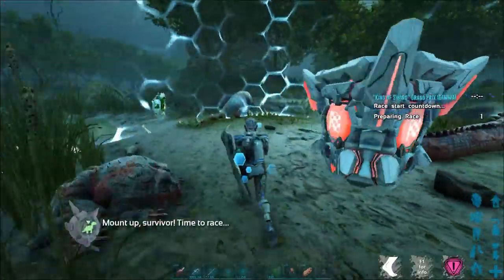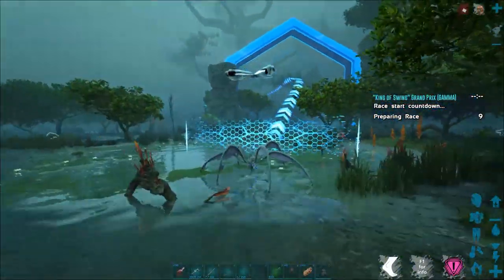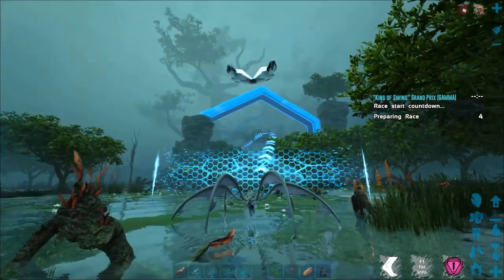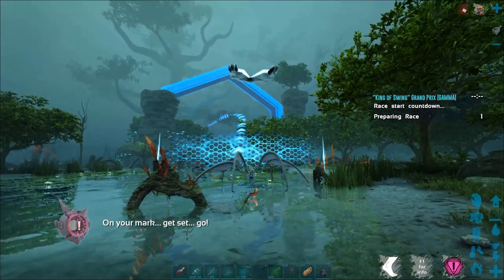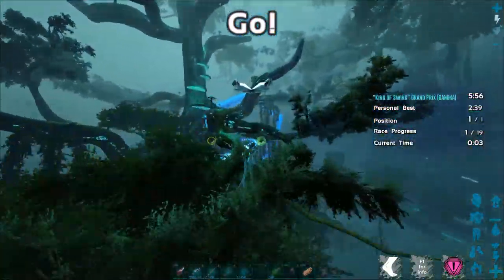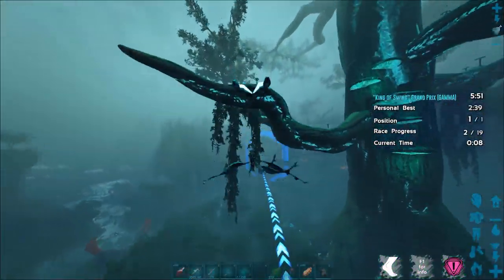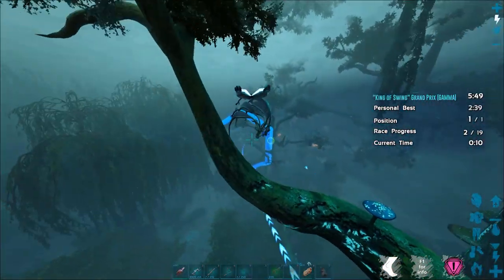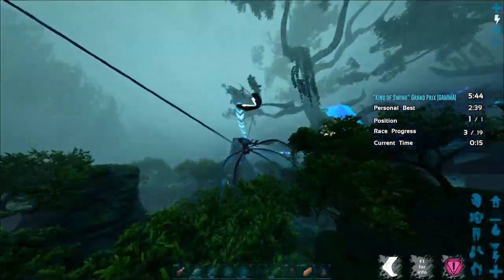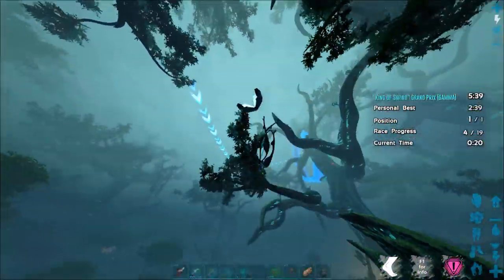Then we'll go ahead and show you Beta if it goes really well. Basically you get forced onto a Bloodstalker. You get about 5 seconds to prep yourself, and then you're off trying to swing through 19 of these little rings. It's pretty easy actually — you just have to use your secondary attack to do your swing, and spacebar to do your flying thing. I don't know how to describe it better than the flying thing. You can move pretty quickly, and some people get really fast on Bloodstalkers.